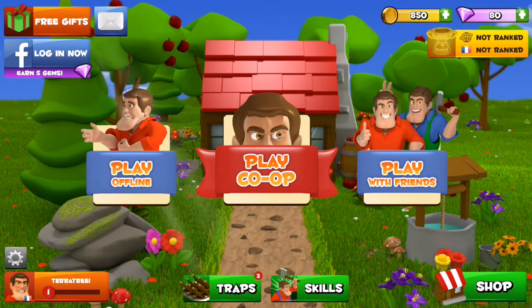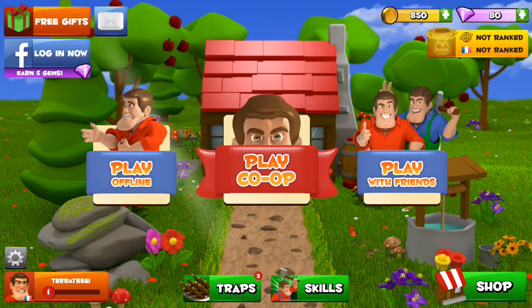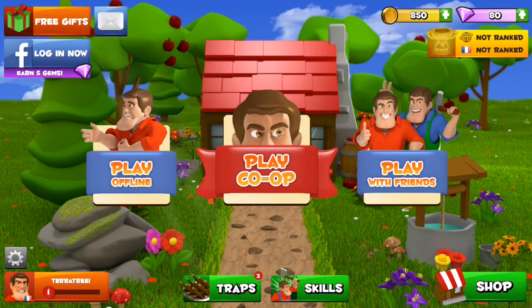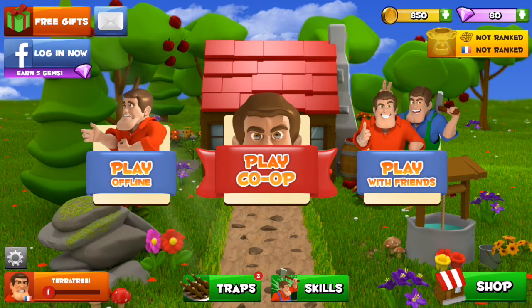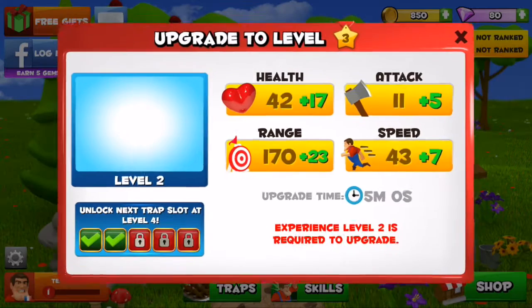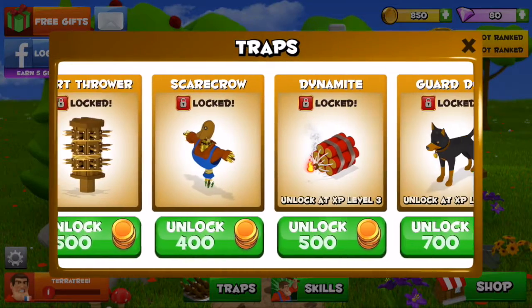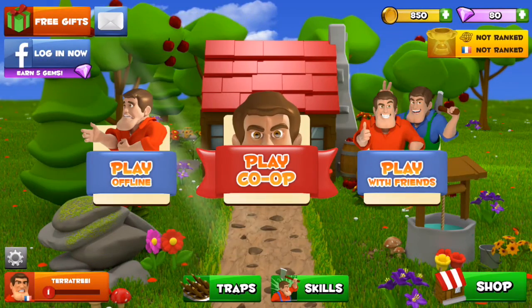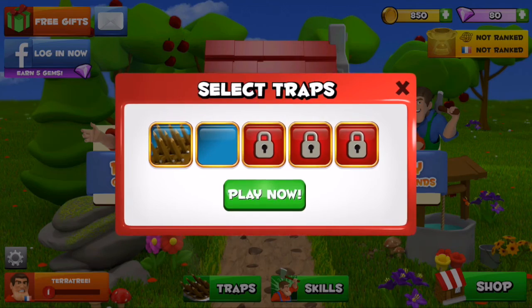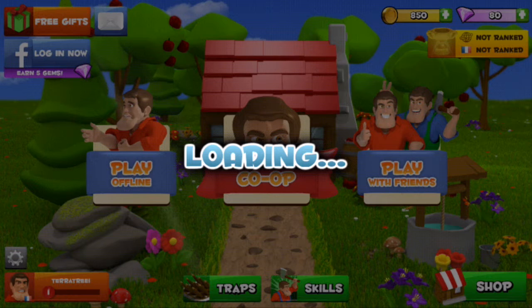Hi guys, Territory here again. As you can see from the screen, we've got a brand new game called Battle Bros. It's a bit like a tower defence game but you move around and you can also attack with your character. You play co-op and offline, and you upgrade your skills — how fast you attack — and you can unlock different traps which you can place, like towers, and upgrade them with gold and gems.